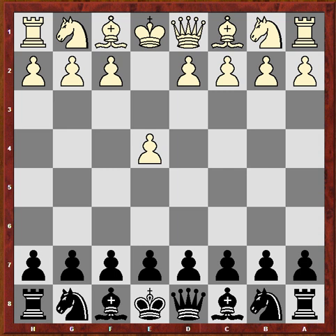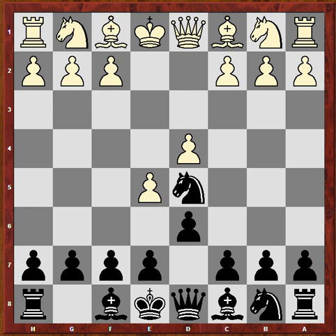Petrosyan has white and he's playing Mihail Lucian Gruenberg. The black player is rated 2401 and Petrosyan was rated 2539 back then. Petrosyan opened with e4 and now we see the Alekhine. Petrosyan pushes on — he's really one of the strongest chess grandmasters in terms of positional play.